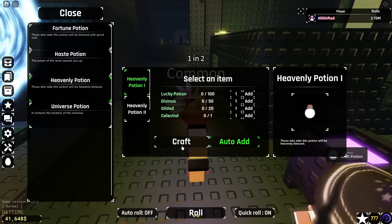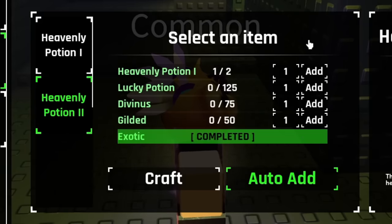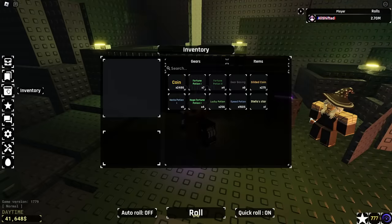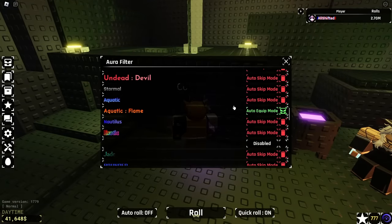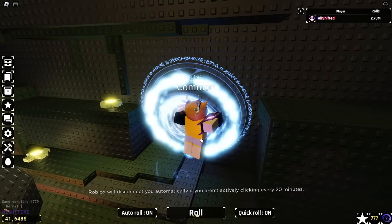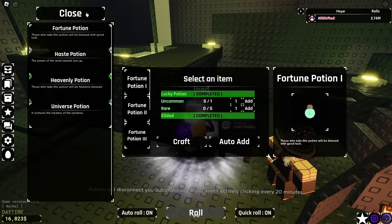First one popped. We can add auto-add on this one now — oh, I need an exotic. We got one, perfect. I think we don't have any more exotics, so we gotta put that on auto-add wherever it's at. There we go — auto-add. Keep rolling and we should be good now. We made the other potion, so we got the Heavenly 2 now.